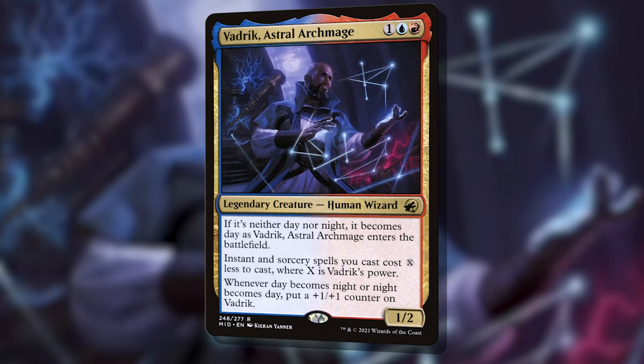The core line is that: Vadric with sufficient power, one of these creatures, one of these buyback spells, and any payoff spells. Easy enough. But that's not the only line. As I mentioned, the biggest issue is keeping Vadric around, so we do need a few lines that don't require Vadric.